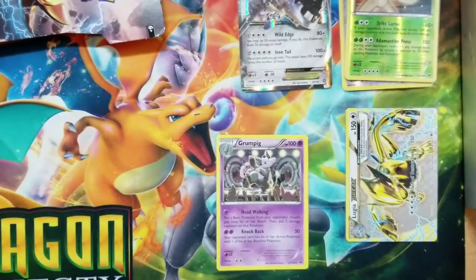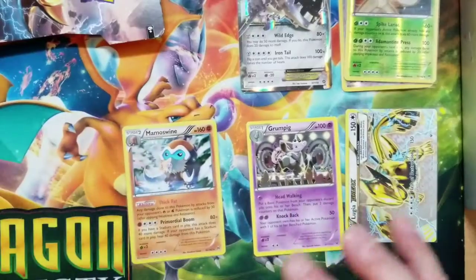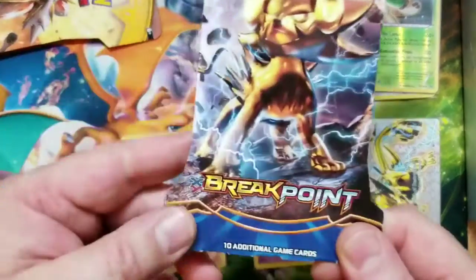Pretty cool. So far we've got some nice pulls — some nice pulls so far. Here's your code card. Alright, now we've got the Breakpoint.